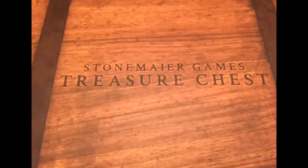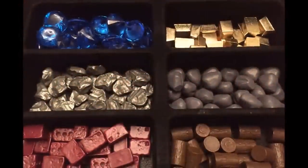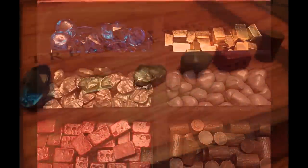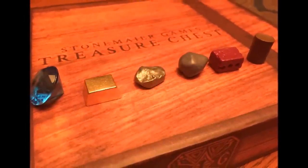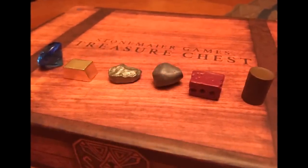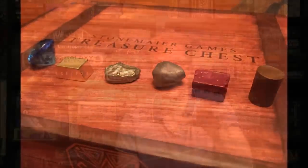First, there's a Stonemaier Games treasure chest — it's a component box that was kickstarted not long ago but is still available on their website. It's got a lot of great components. The first game I thought of using them in was Stone Age — you can see there are gold bars, gems, different kinds of stone, bricks, and wood. Everything looks so nice together I don't want to split them across multiple games. I think it's very reasonably priced.